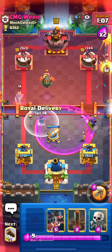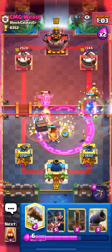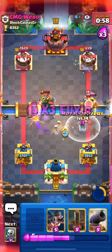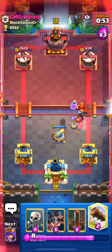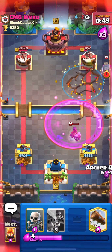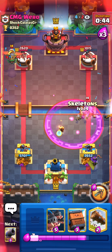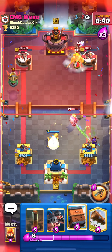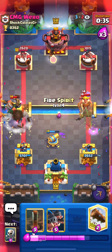Keep defending — put my Archer Queen in defense again. You have to be careful because this bridge spam is really, really dangerous. I use my Royal Delivery and my ability just to kill that Golden Knight — the Golden Knight is a really annoying card in this matchup because any dash could be crazy. Keep putting the Archer Queen in the back; he doesn't have anything to take her out, so the Archer Queen is basically invincible — unless he has Fireball and Arrows, but he doesn't have Arrows.